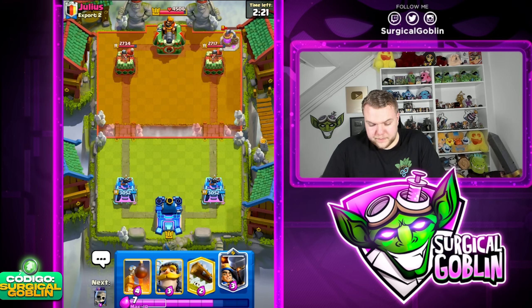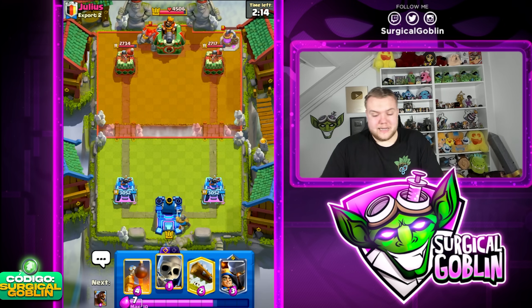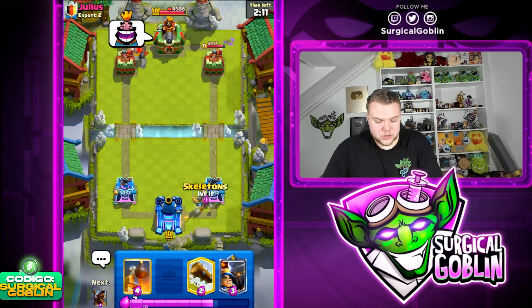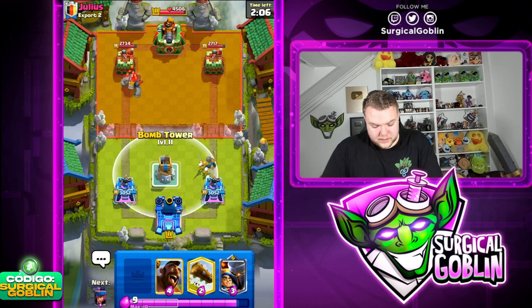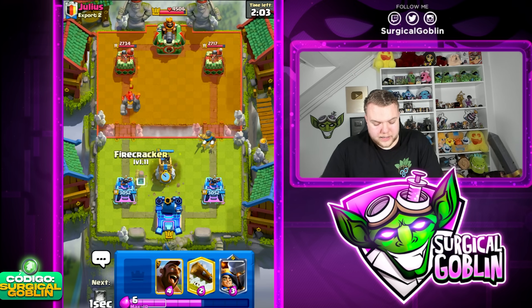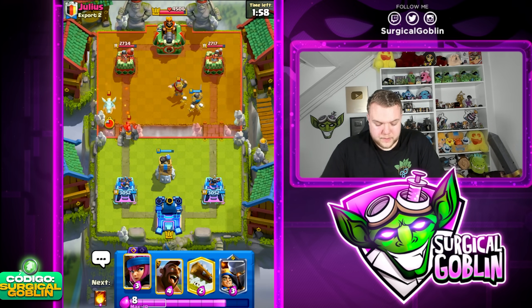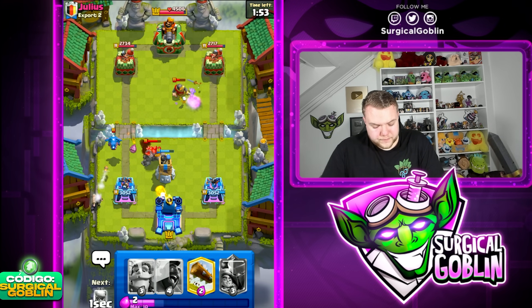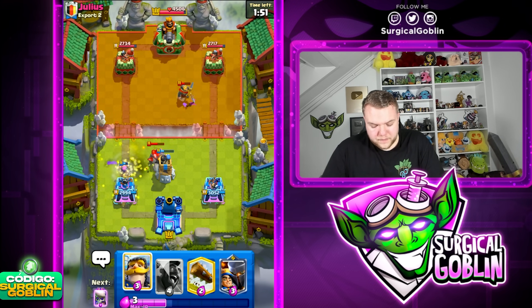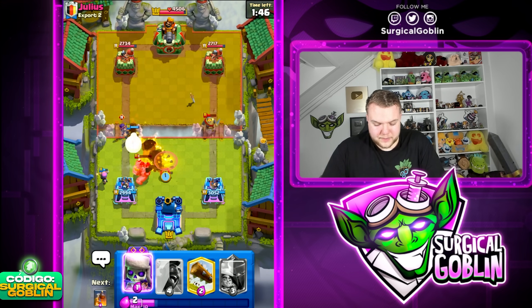Looks like it is indeed Golem. The Fireball in this case — it's not better against the Elixir Collector, but Fireball will definitely help out a lot against the support troops like Electro Dragon. Splash damage plus Fireball can kill a Firecracker. If he has Skeleton Dragons even better. He goes with Electro Dragon — I'm going to go Firecracker and also Fireball here. Hopefully that kills — and indeed it does end up killing it. Really nice defense, and it's going to be a pretty typical Golem deck.